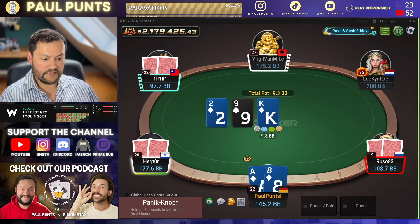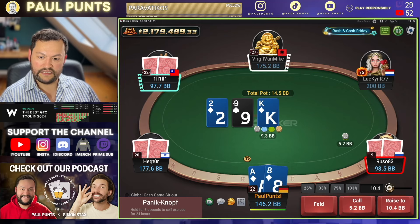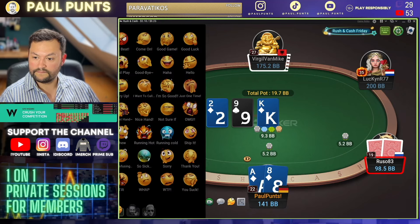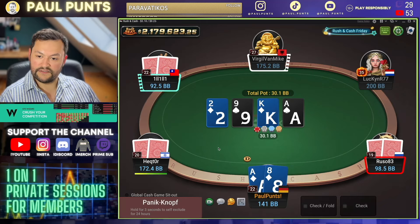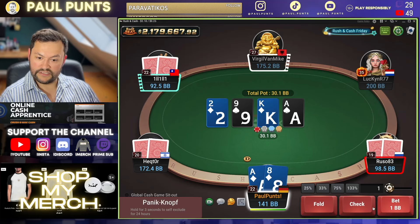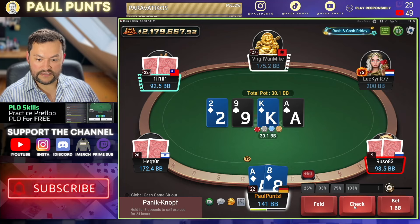Flop the nut flush draw against three other players. He should be checking a lot against this many opponents — doesn't go for it. So his range will be extremely value-heavy here because he's really not bluffing against three people. So we call, try to get the others involved. Hit the ace — interesting turn. No need to blow the pot here, we're just going to check this back.